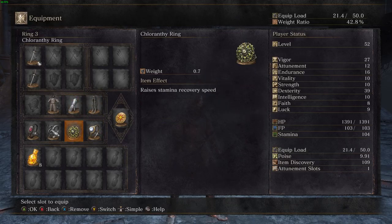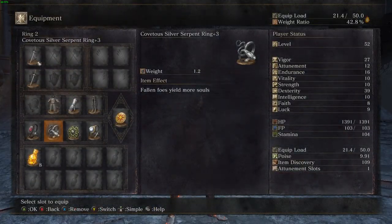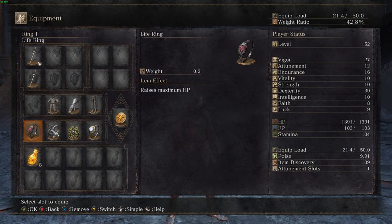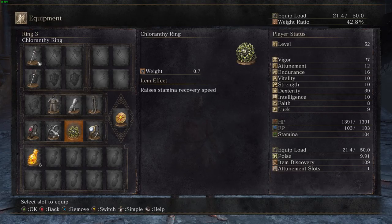You've got Flynn's ring for that little bit of extra attack. I can just take that off and put in something else - that gets you more souls obviously, and that's the plus 3 version. Chloranthy ring and health ring. Health ring raises your maximum HP. Chloranthy ring raises stamina recovery speed.